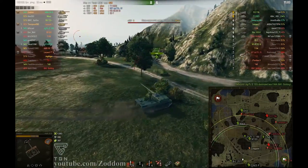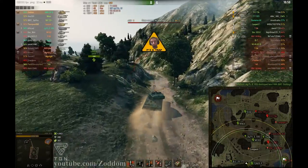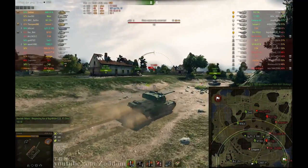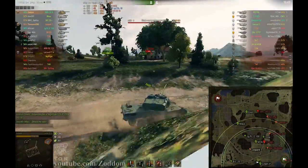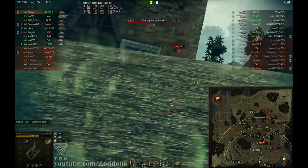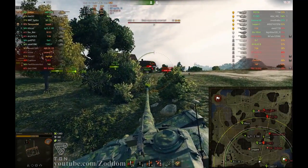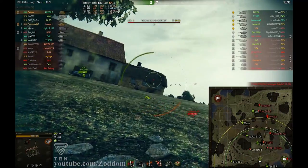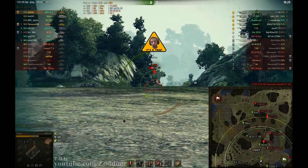Now I'm up to 4600 damage after about three magazines. I think I get spotted by the E5 here who is also relocating to a better position — he's hull down now, so there's pretty much no way I can pen him without gold ammunition, and there's no way I'm going to reload a whole magazine. I'm trying to bait the shot to see if I can find one in his lower plate but it's completely hidden.